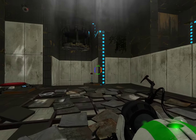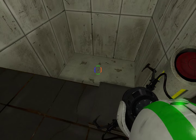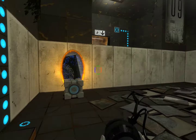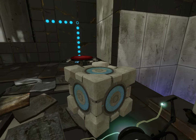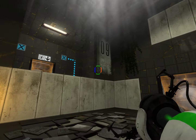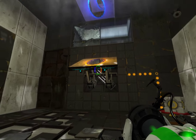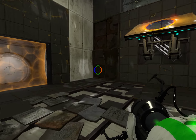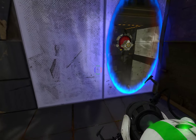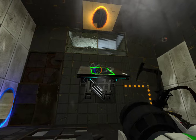Okay, so this is a good puzzle — it's like a cube dropper. Let's put this cube up here so we don't have to go down. Let's put the cube on that. Normally you won't be able to do this because if I place it like that there's no way to get through. So if we put the orange portal there and then put the time portal on that...